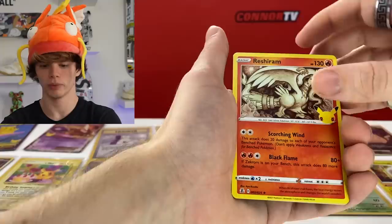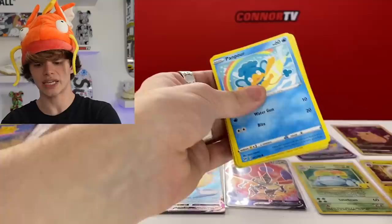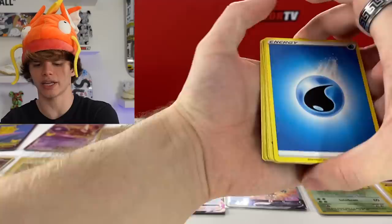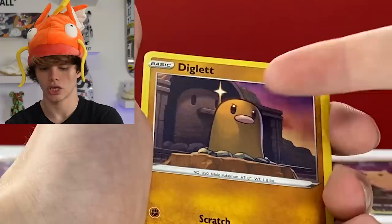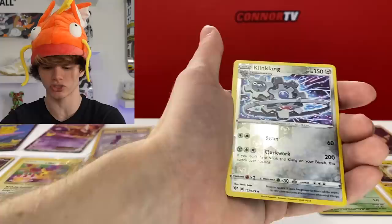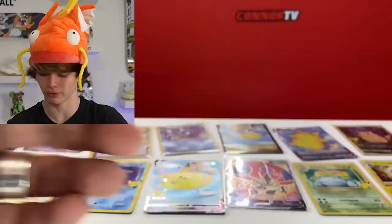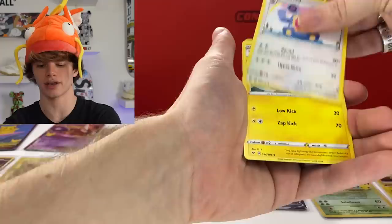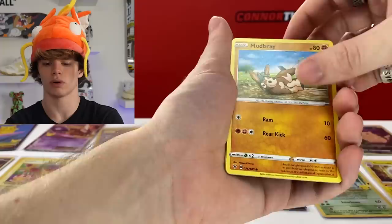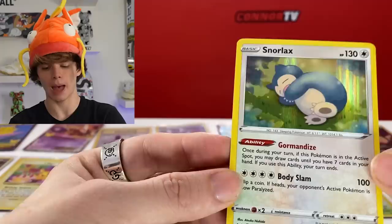We got Reshiram, Lugia, and Solugaleo. Going into Darkness Ablaze - this is the last one. I'm gonna guess fighting energy... it's water. Old PC Town would be amazing, beautiful Diglett right there - look at it, he's literally shining. Jigglypuff again, and a reverse holo - that's a good looking card. Still got one more Vivid Voltage - I believe in it. We got psychic energy, a Donkey rolling in mud, Slugma, Exeggcute, and Snorlax - I might want to keep this one personally, that's very very cute.